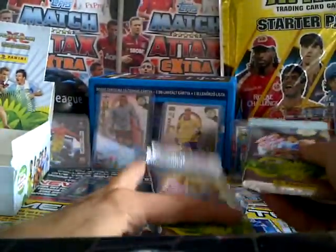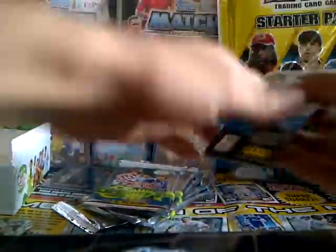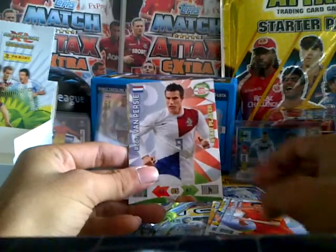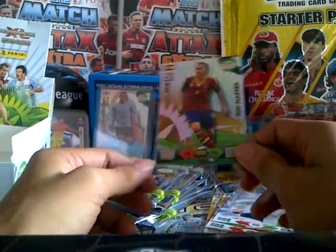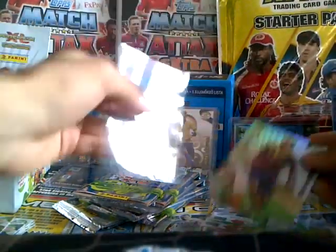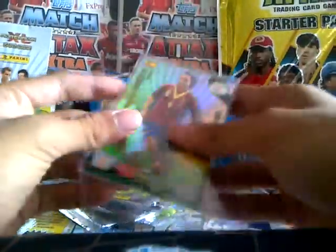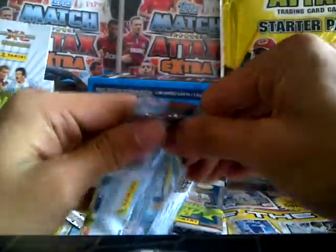Nine packs to go — hopefully a top master or another master. We have Rinaldinio, Santi Gazzola, Werner Bloom, Huntla, Robimo and Percy Star Player. And an Andrea Iniesta top master! Amazing, amazing pull there. That will go into a top loader and sleeve as well — the first top master of the collection for me.